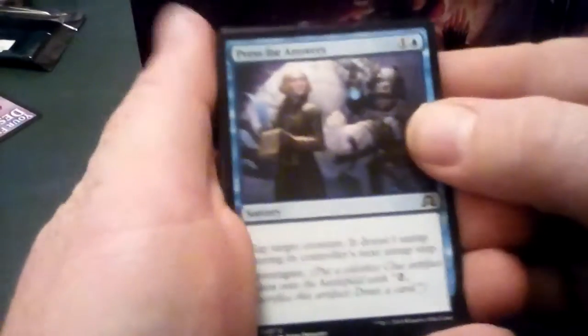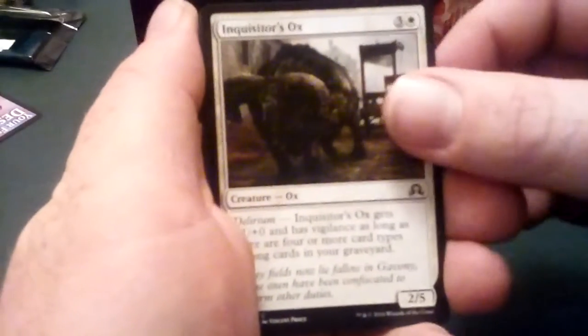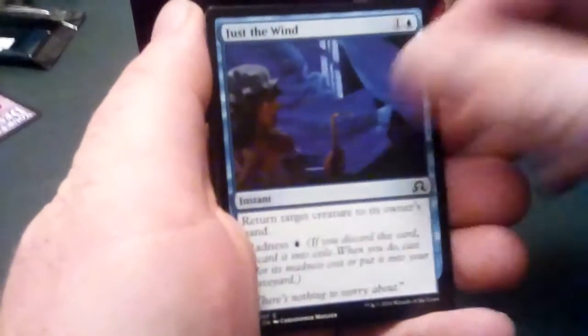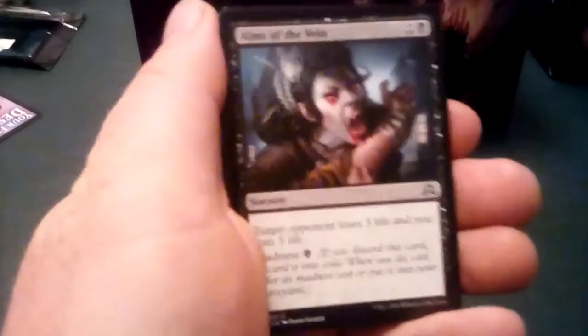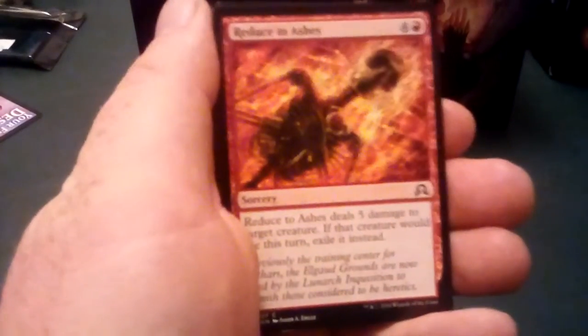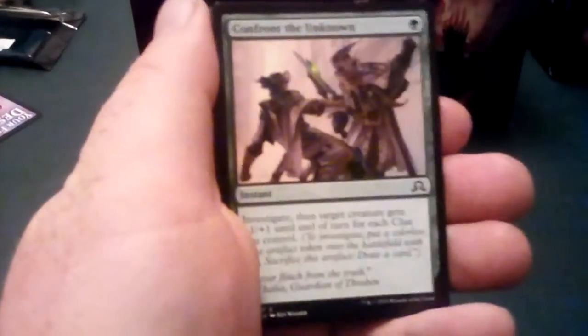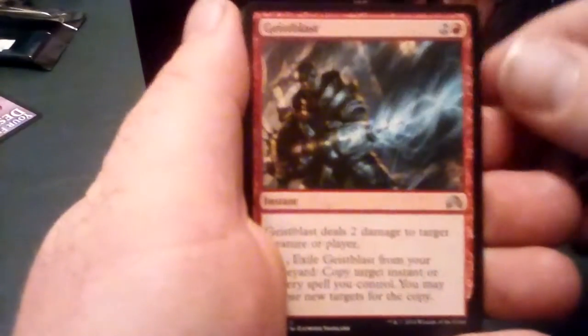I like anything out of the Innistrad block. Probably the first set that I started collecting was Avacyn Restored. I know that for sure that was my first booster box — at one point I owned an Avacyn. I just like the artwork a lot, I like the vampires, the werewolves, and all that goodness.